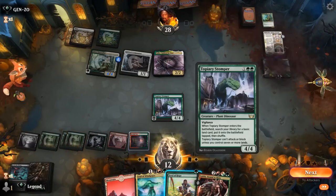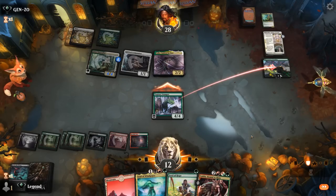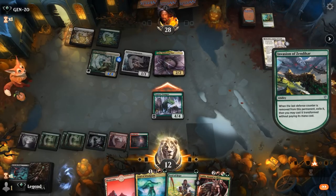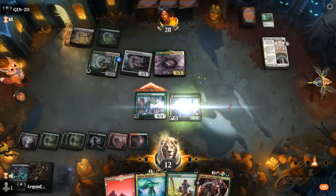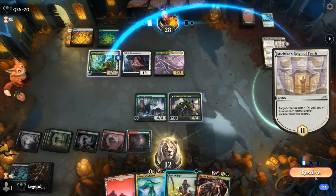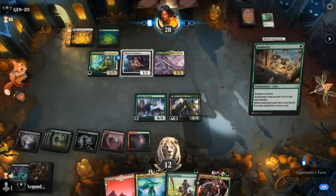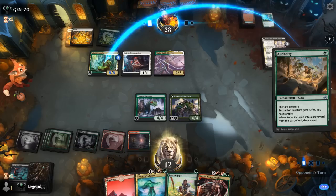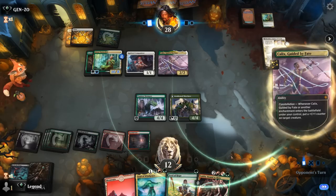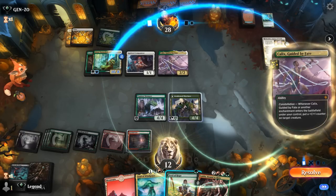We can still cast our Seed of Hope. I doubt our opponent is jumping with Kalix so we'll pass. Seed of Hope is an instant — Naturalist is an 8/8 once again. And Audacity — that one's definitely a problem since they can now copy their enchants thanks to Kalix. Do I go for the Throat to punish it? Another counter on Naturalist means they can attack past our two 4/4s.